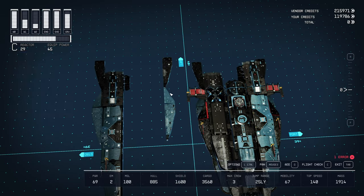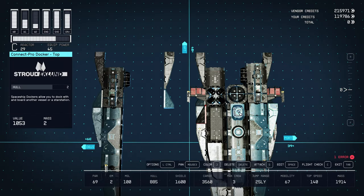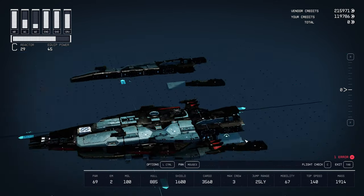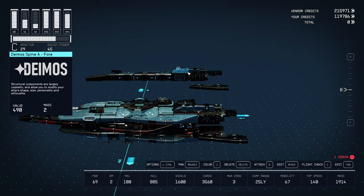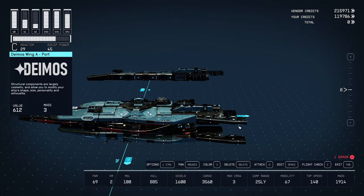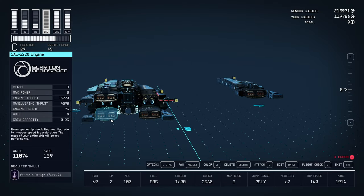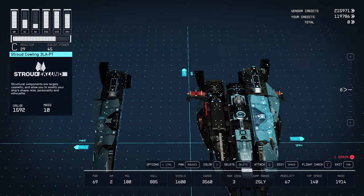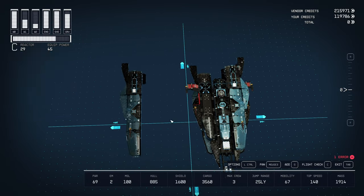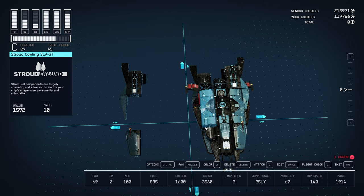I've got three Deimos pieces: a Deimos Wing A port, a Deimos Bumper port aft, and another Deimos Wing A port — just slap these to the sides. One goes toward the end of the Stroud Cowling, the bumper goes to the side of the cargo, and the last wing goes to the side of the engine — it mirrors the bottom engine. Then on the other side, start with the Stroud Cowling 3 and then the Stroud Cap in front of that.